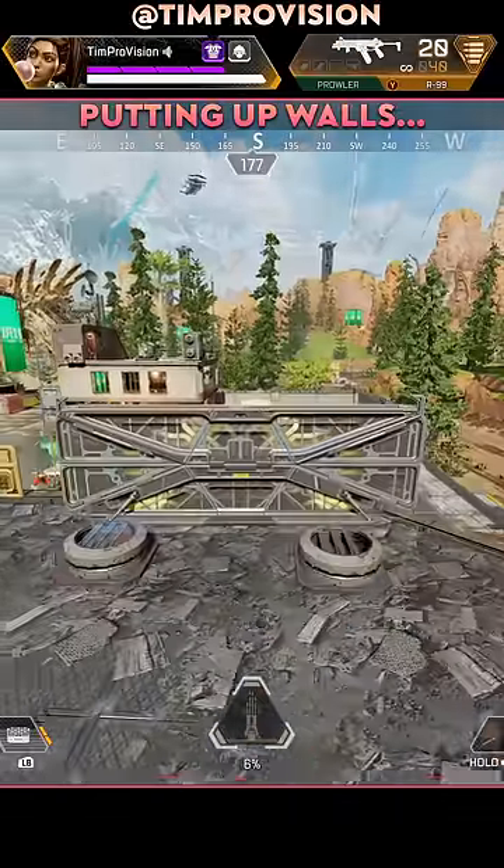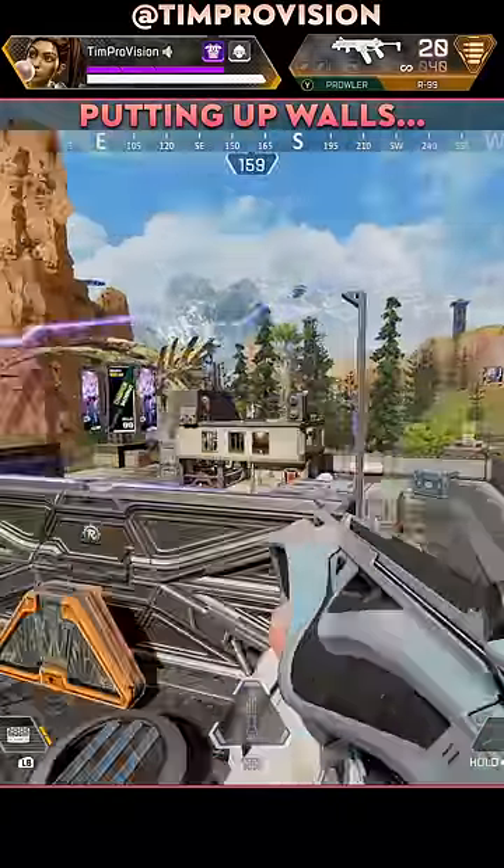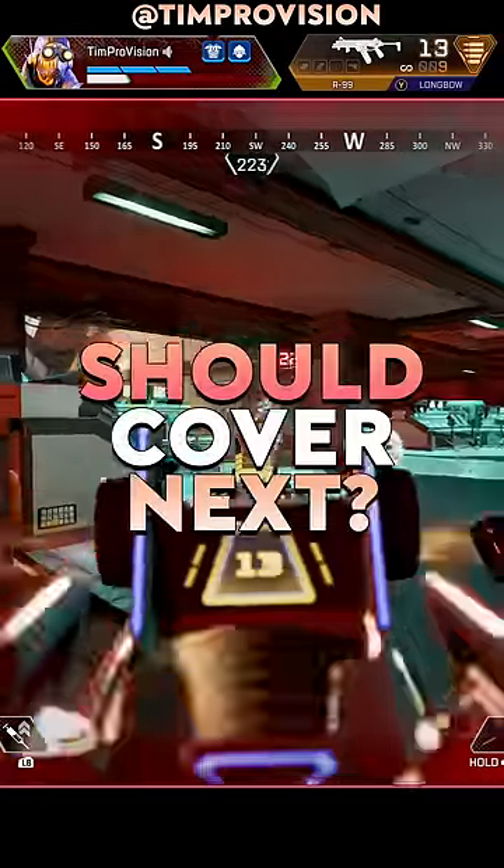For Rampart, stop failing to get those walls placed. Put two walls down on top of one another so the first one can protect the second one while it activates. You can just take down one if both of the walls manage to activate.